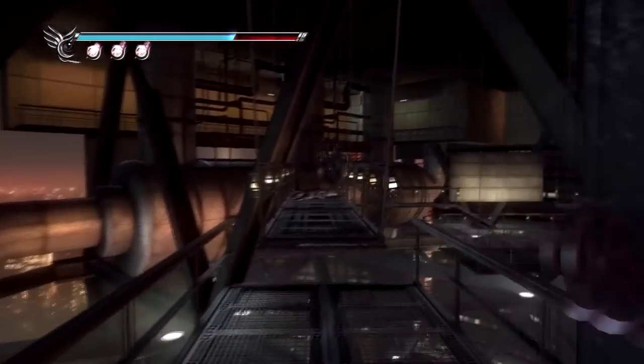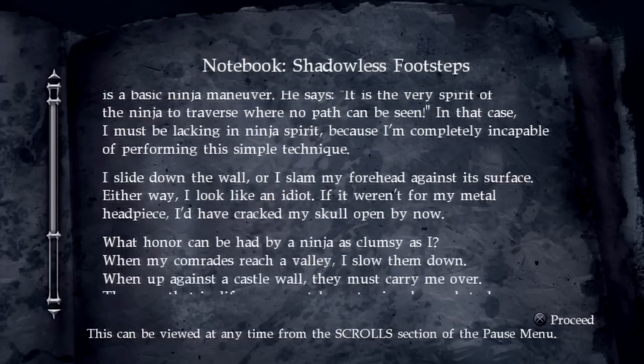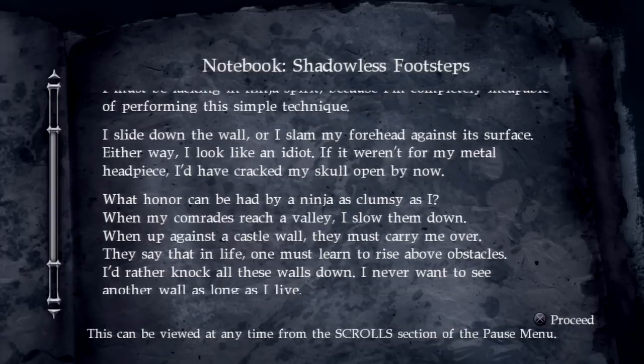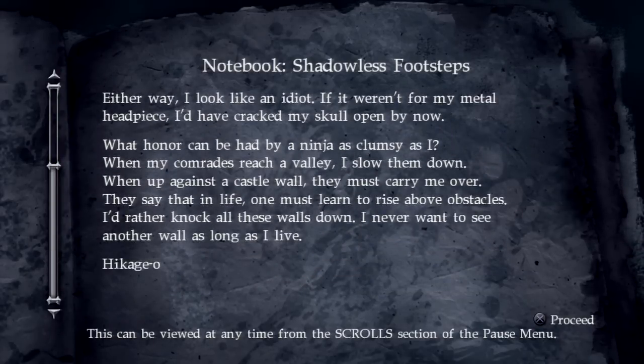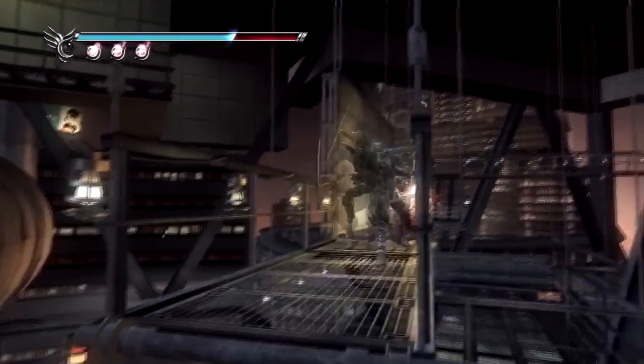And just look how bloodied up the Lunar Staff is. Here we have another notebook — shadowless footsteps. It reads: 'My master tells me that the technique of shadowless footsteps is a basic ninja maneuver. He says it is the very spirit of the ninja to traverse where no path can be seen. I must be lacking in ninja spirit because I'm completely incapable of performing this simple technique. I slide down the wall or I slam my forehead against its surface. Either way I look like an idiot. If it weren't for my metal headpiece I'd have cracked my skull open by now. What honor can be had by a ninja as clumsy as I? When my comrades reach a valley, I slow them down. When up against a castle wall, they must carry me over. I'd rather knock all these walls down. Hikageo.' So this guy can't use the shadowless footsteps when traversing walls, but evidently we can — and so can the Black Spider Ninjas.